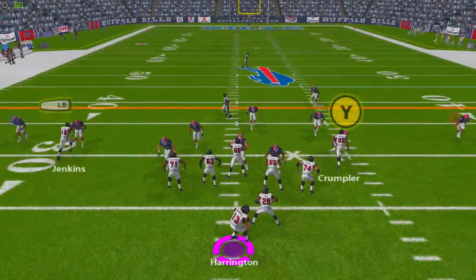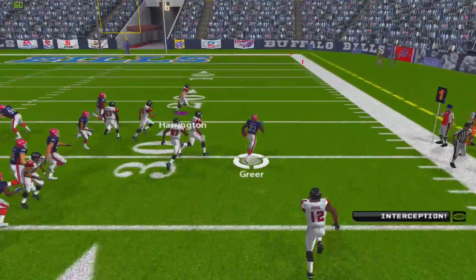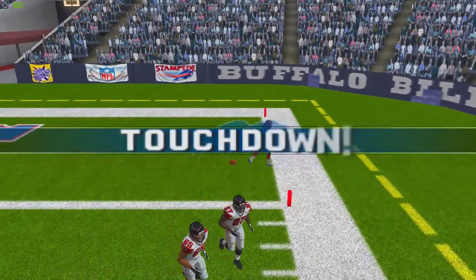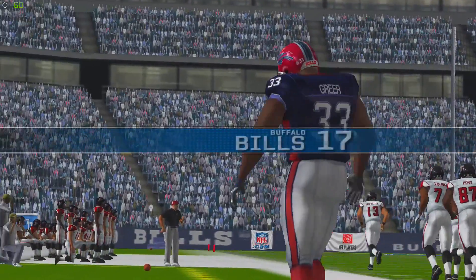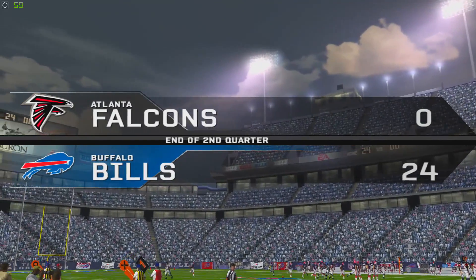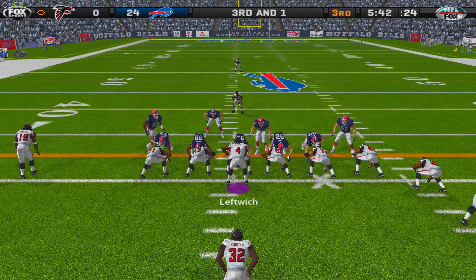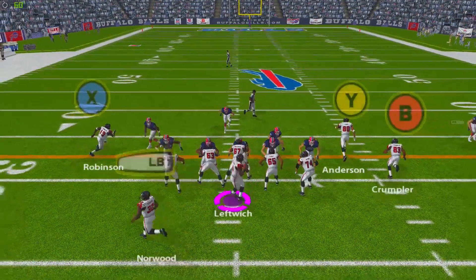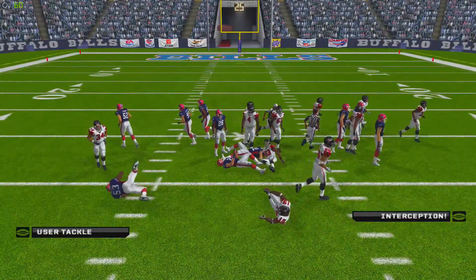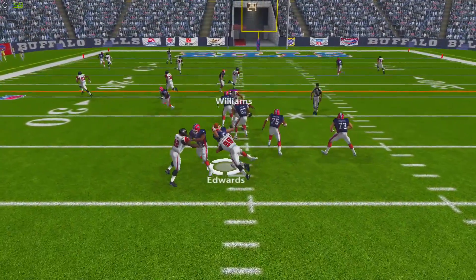Joey Harrington throws another interception to Greer, and this time Greer trucks Harrington and showboats his way into the end zone for a touchdown. A terrible way to end the first half — we're losing 24-0. Byron Leftwich comes on in the second half. On third and one in his first possession, he throws an interception as well. I saw the pressure coming, tried to get rid of it quickly, and that was the result.